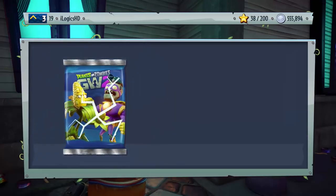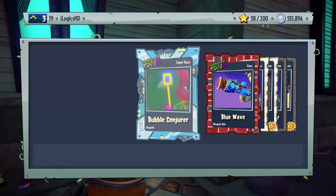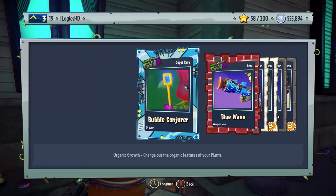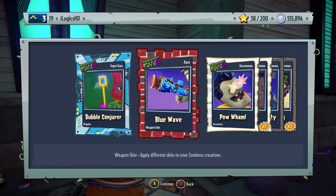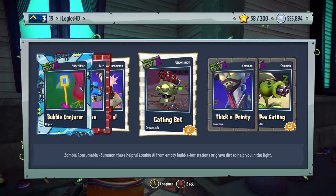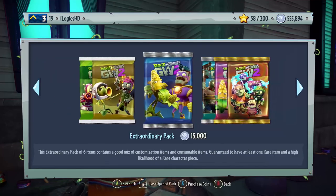We've actually got a Super Rare in there — the Bubble Conjurer, which is a little bit better than what we've had recently. Blue Wave Weapon Skin for the Plumber, Pow-Wan accessory, some Gatling Bots — I was just talking about how much I need them — Thick and Pointy facial hair, and some P-Gatlings. The non-commentary approach really helped me out getting those Gatling Bots.